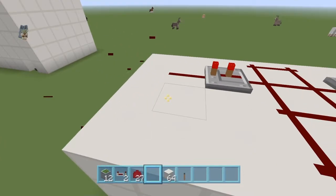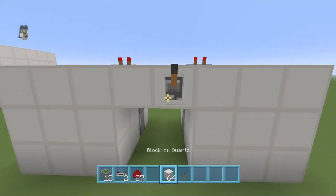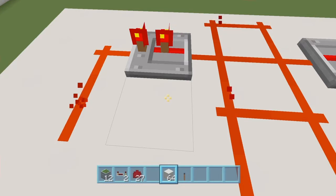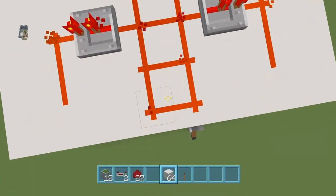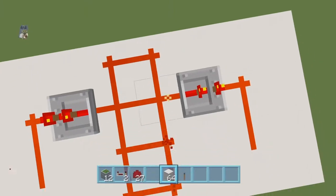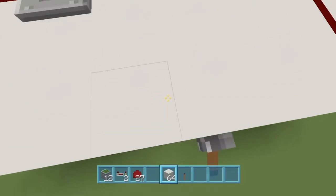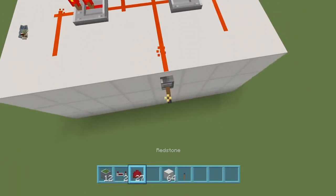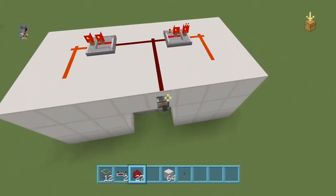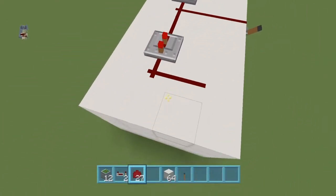Sorry about that — you don't need to take the redstone all the way out to the end, that was very stupid of me. It works! So just to clarify: make sure you've got all of this, the redstone just goes to each end. This is the simplest way you can have it.